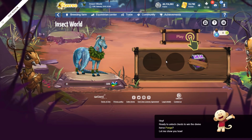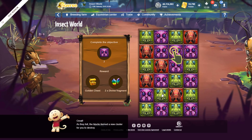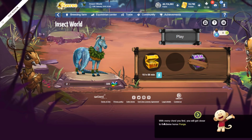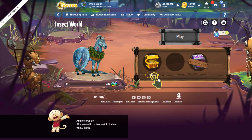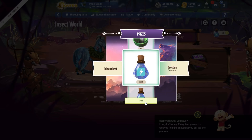Okay, so: ready to unlock chests to win the divine horse Punga? Let me show you how. So let's click play. You have to complete the mission to get the chest — you need to destroy the requested blocks to do so. As they fall, the blocks form a new cluster for you to destroy. Congratulations — destroyed all the requested blocks. Rewards: you get one golden chest and two divine fragments. With every chest you find, you'll get closer to the divine horse Punga. We've got four boosters and we're going to use those to speed this up and open that chest.